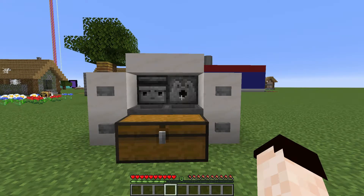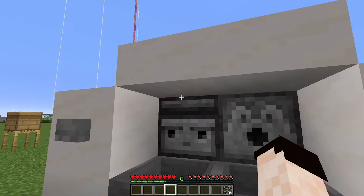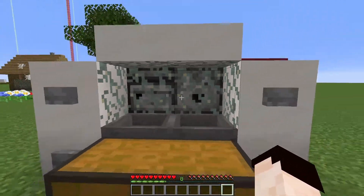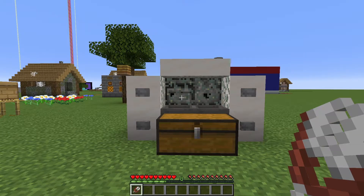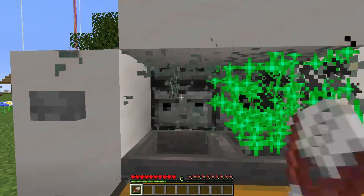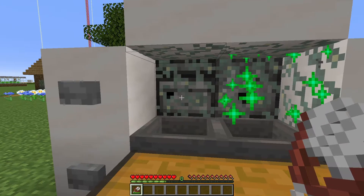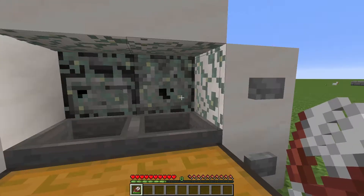What we will then want to do is load the dispenser with our bone meal, and then with the lichen we had, place lichen on each of the surfaces on the inside of this little chamber we've created, except for the top of the hoppers. Now if we get some shears, all we need to do is shear the observer itself and just keep holding our left click button. The observer is detecting when we remove the lichen from in front of it, sending out a redstone signal through the back, up through the redstone dust to the dispenser.